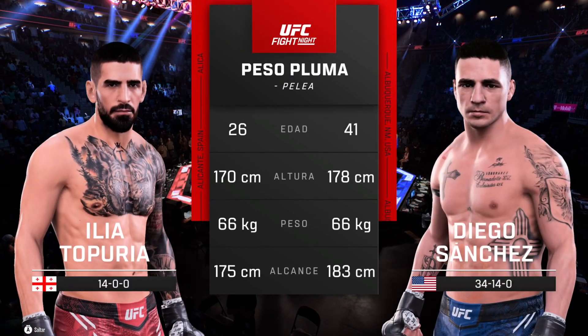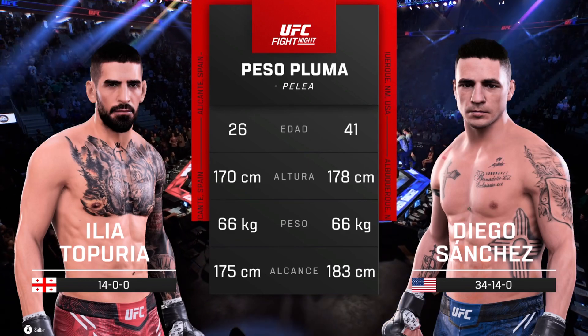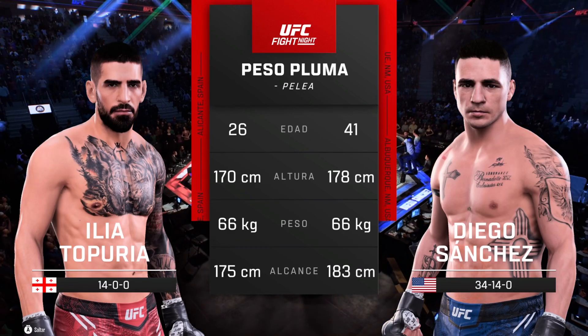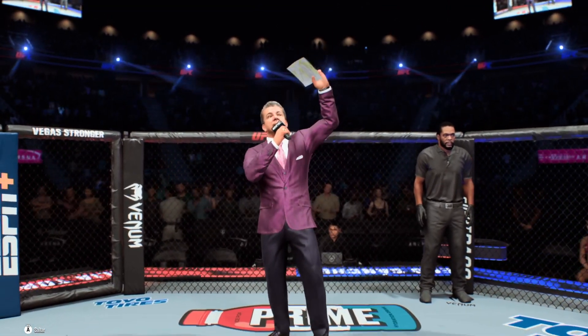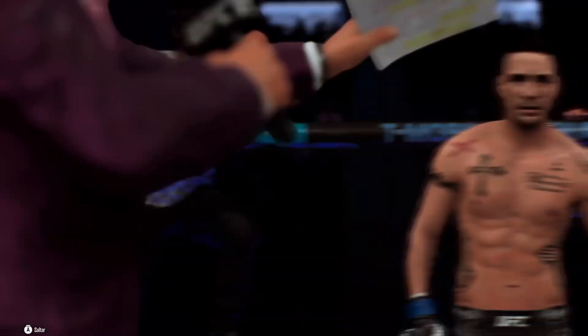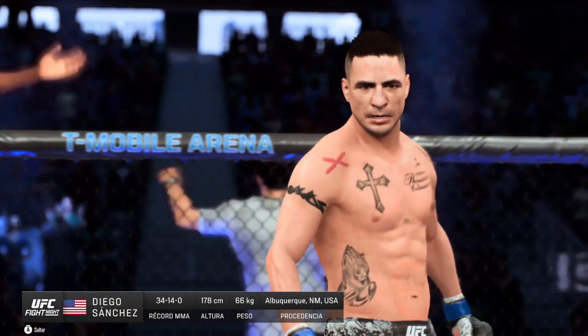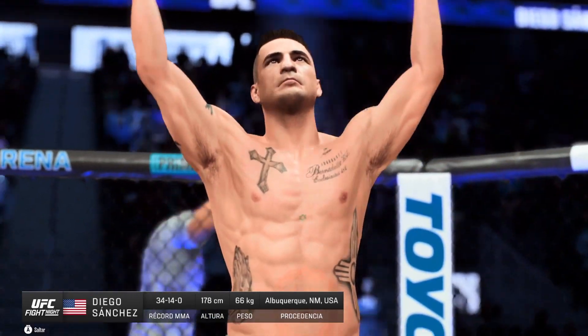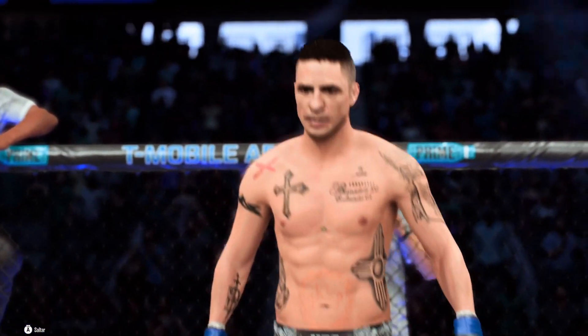Our tale to take now for this featherweight fight. Now for the official introductions, we go inside the octagon to Bruce Buffer. Ladies and gentlemen, this fight is three rounds in the UFC featherweight division. Introducing first, fighting out of the blue corner, he is an Ultimate Fighter season winner — Diego 'Nightmare' Sanchez.